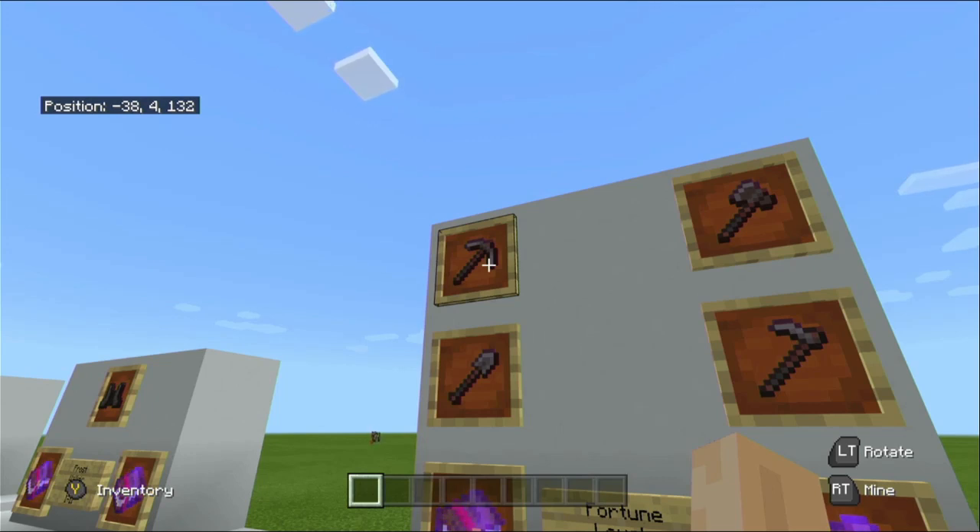With Fortune 3, your rates will increase: from mining coal ore you go from one coal up to dropping four coal. For diamonds it's the same — diamond ore goes from one block up to a maximum of four per block. Same with emeralds, from one block up to a maximum of four per block. The nether gold ore nuggets, from the nether, you'd normally get around two per block, but with Fortune 3 that increases to 24 gold nuggets per block.